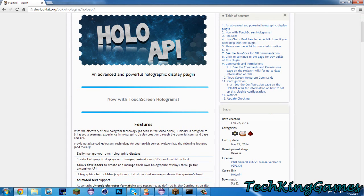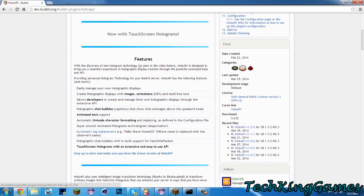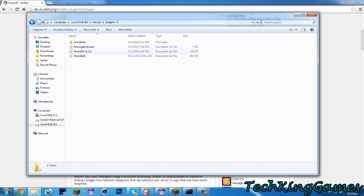Just a little heads up: HoloAPI version 1.2.0 actually has a bug. When you reload the server, it's going to kick the players off with an error. So I am using version 1.1.1 right now until they fix that.